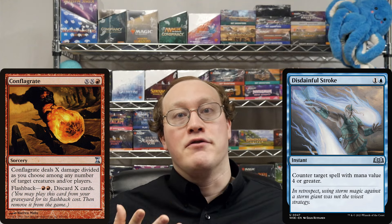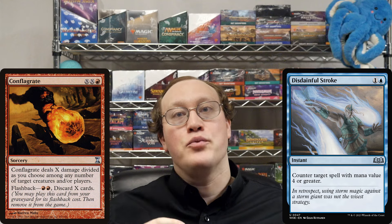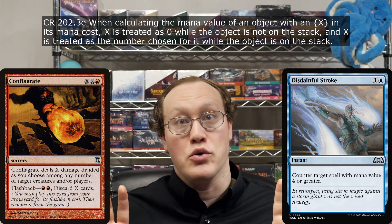This means that we need to convert Conflagrate's mana cost of XX into red into a mana value. The last important fact we'll need is that when calculating the mana value of any object on the stack, any X's in the mana cost count for whatever value was chosen for them.